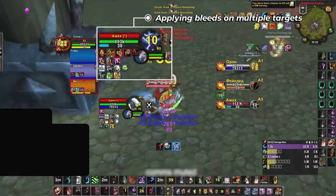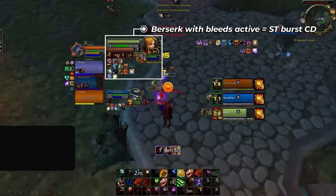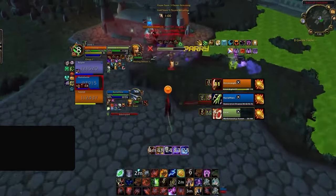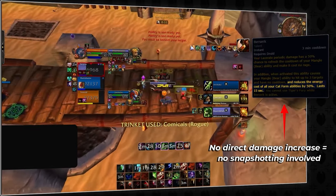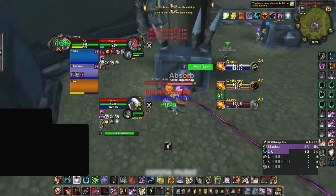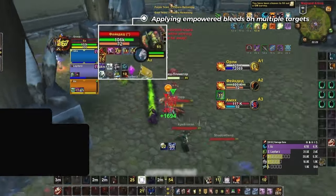The first goal is making use of the lower energy cost to enable an easier time at maintaining or applying your bleeds on multiple targets. The other is using it while bleeds are already active, which can enable you to leverage Berserk more as a single-target burst cooldown, granting the ability to pump out much higher pressure by utilizing consistent shreds and ferocious bites. Due to Berserk not directly increasing our damage, we don't need to worry about snapshotting our bleeds like we do with Tiger's Fury. Also, while Berserk is active, you're unable to use Tiger's Fury — however, if Tiger's Fury is already active, you can still use Berserk. This means our first rule is to always try and combine Berserk alongside Tiger's Fury, especially to maximize spread pressure, so you can apply empowered bleeds on multiple targets.